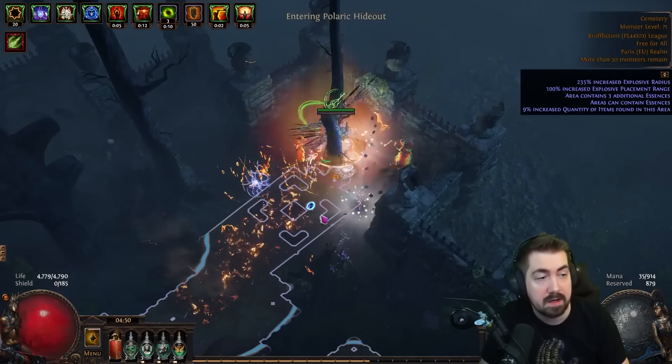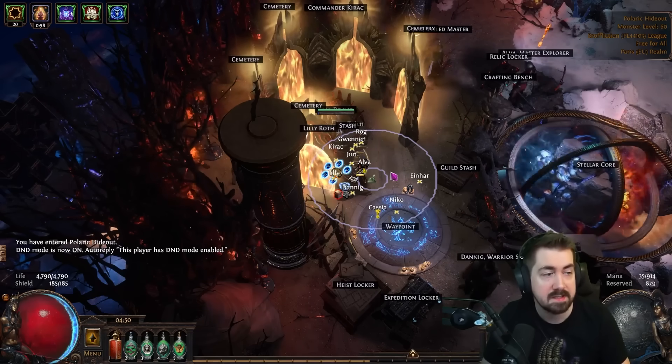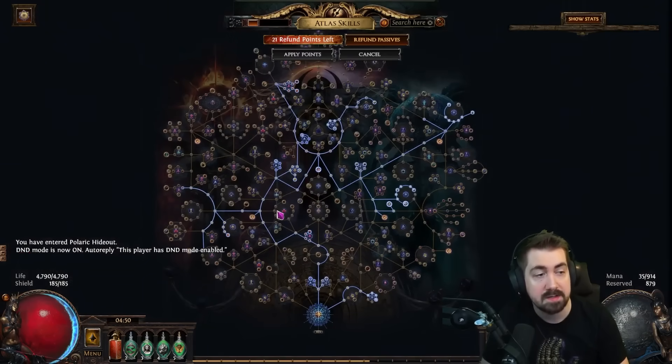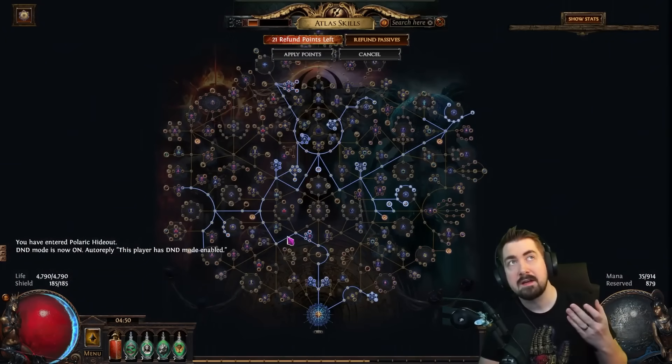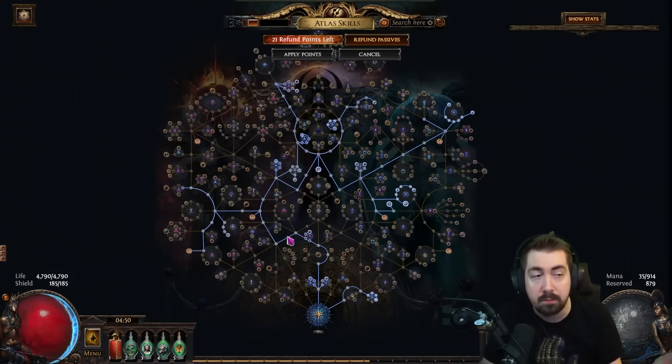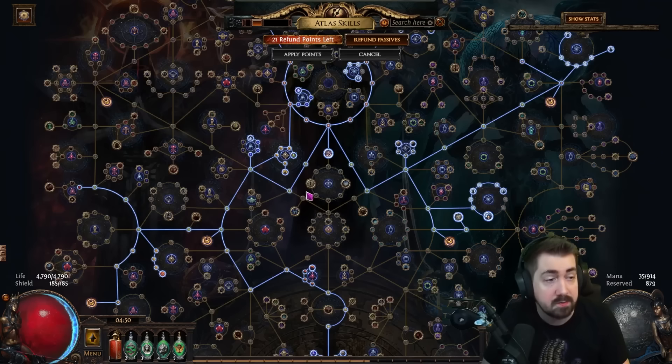I also got a lot of lightning coil cards, which I need for double corruption. Essence is an example of a mechanic that is incredibly strong in low tier maps because in high tier maps you're not getting higher or better essences. You're getting the exact same essences in tier 1 as in tier 16 - they won't roll better, there's no improvement at all.